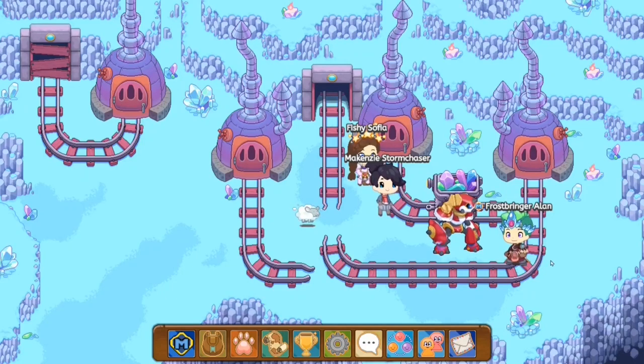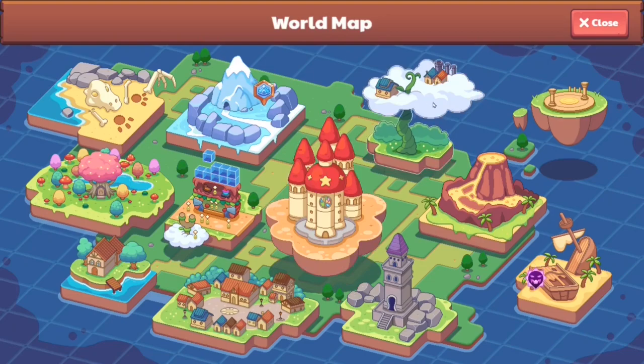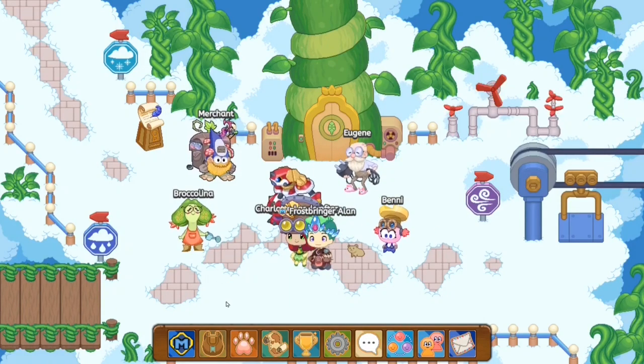In today's video, I'm showing you guys how to catch a Cloud Nibbler in Prodigy. Let me show you guys how to catch this awesome pet. As many of you guys may know, a Cloud Nibbler is basically an electric type pet. It evolves into the Cloud Gobbler, so without further ado, let's start teaching you guys how to get it.